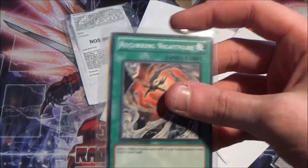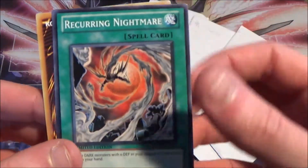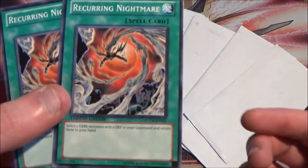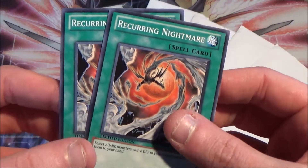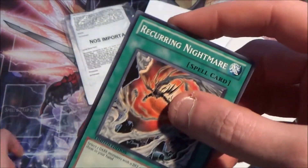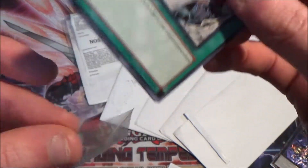So these are the Recurring Nightmares — I needed these for a certain deck as well. These are literally commons, but they're super expensive even for commons, because they're old and were really only printed in a couple of sets. There's either a secret or a common — the secret is obnoxiously expensive. So I just decided to get the commons, even though I would really like to rock the secrets. But they're obnoxious. So, the standard common Recurring Nightmares.